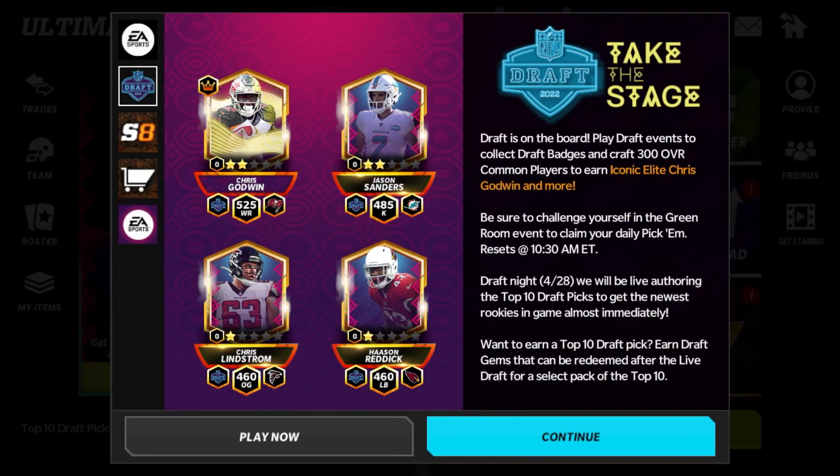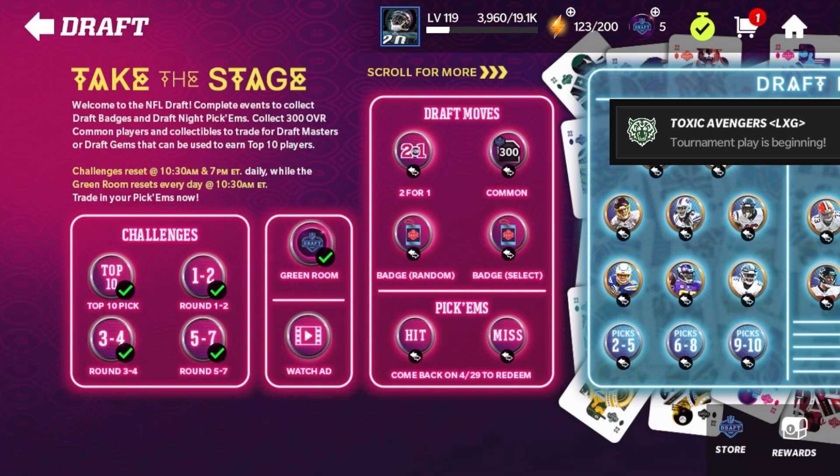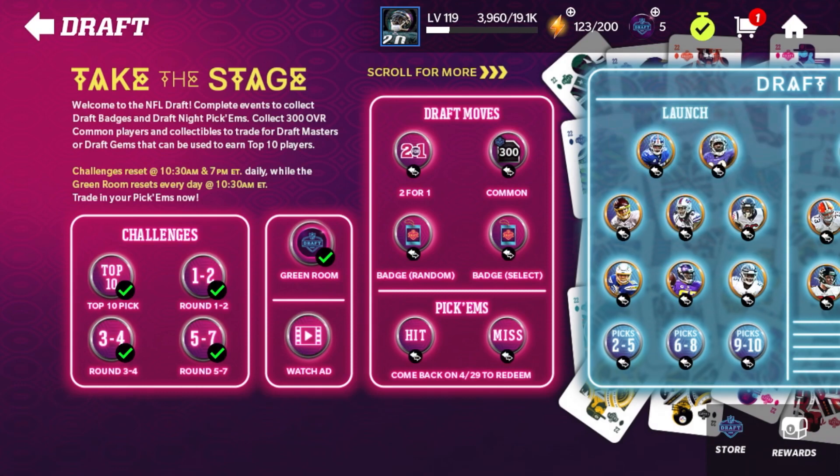What's up guys, it's Patreon here and I am back with another video. Today's video will be a kind of short video but we are going to be talking about the new rookies that are in the game. Today is the second and third round of the draft, but as you guys know they only put the top 10 picks this year into the draft instead of the entire first round from yesterday. We're gonna go ahead and look at the top 10 picks, how you can get them, what has changed about the promo in the trades, and help you understand what the stuff means.